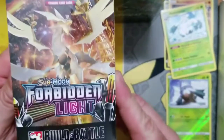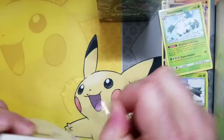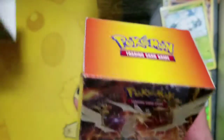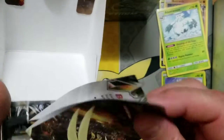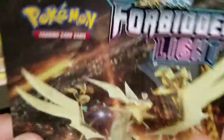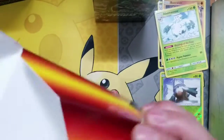So now we're going to open the Forbidden Light Build-A-Battle Box. Let's see what we're going to get in this wonderful box. Look at how cool that is — minty fresh. I just love the smell of fresh packs. You get this little flyer with building tips and how to build your deck. Pretty cool. And you can use this nice box as your deck box.